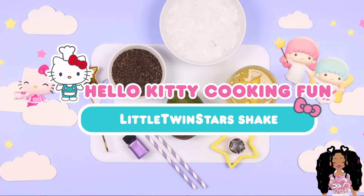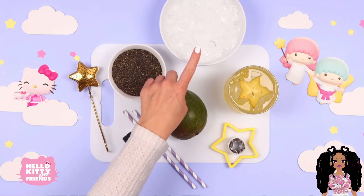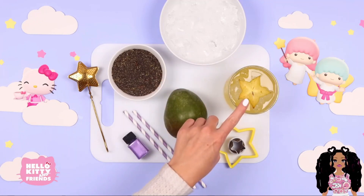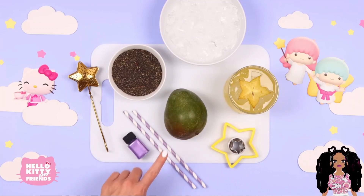Here's what you'll need: Butterfly pea tea, a tea strainer, ice, starfruit lemonade, star-shaped cookie cutters, a mango, straws, and edible luster dust. We're also going to use a shaved ice maker.